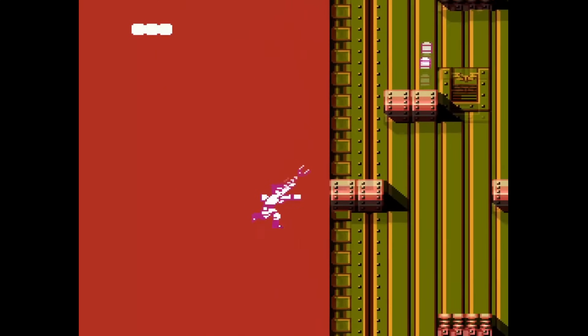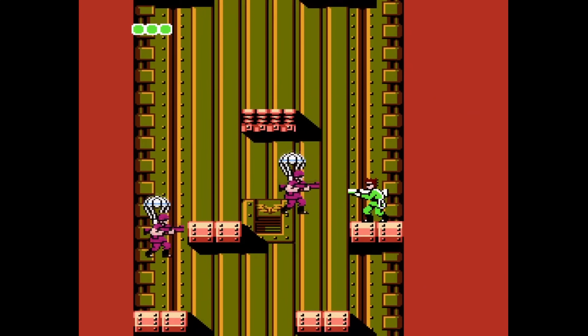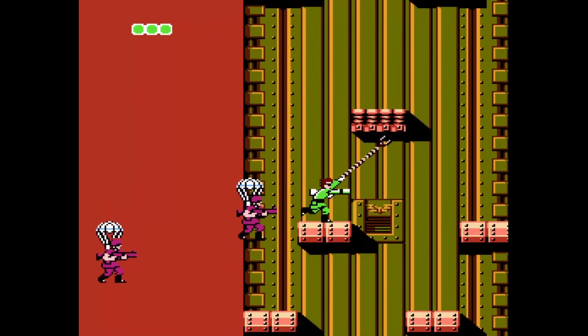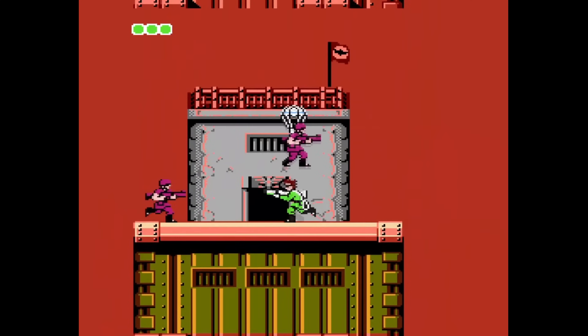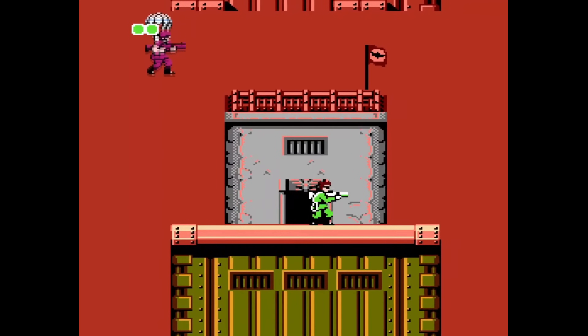You'll notice if we hit an enemy with the grappling hook, it doesn't do any damage — it just kind of bounces them back. We're having a little bit of trouble here. This will bounce you generally in the direction that you're facing, with some exceptions. And we're finally at the boss — Gary!